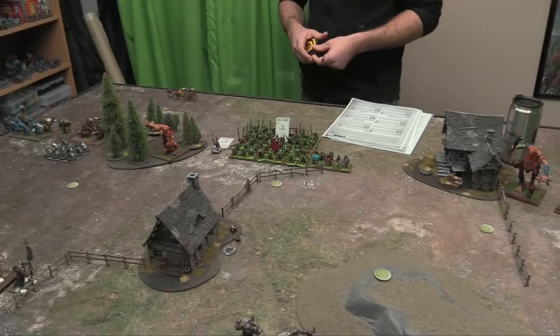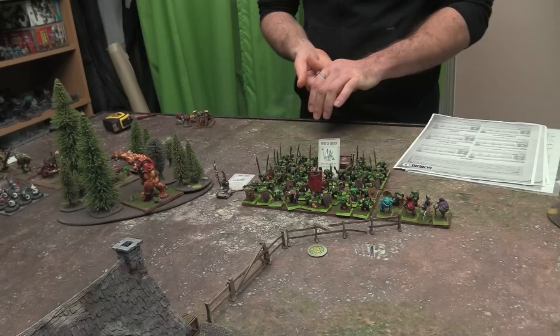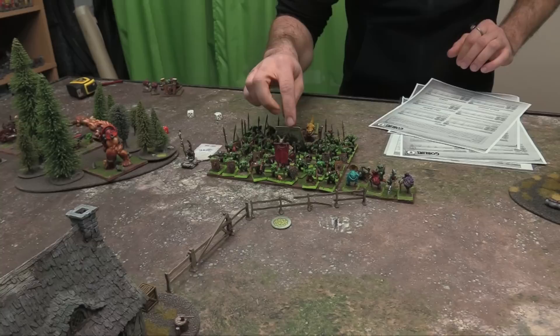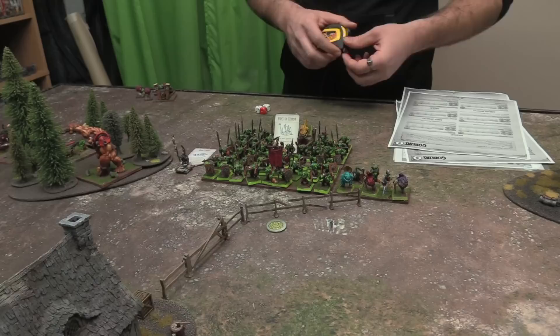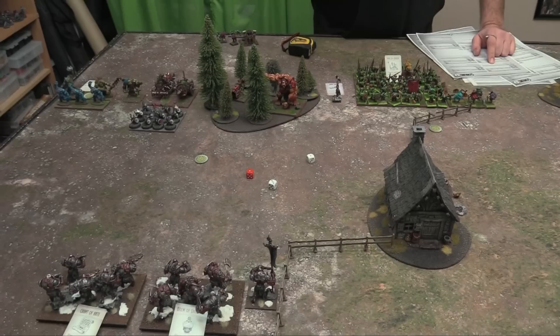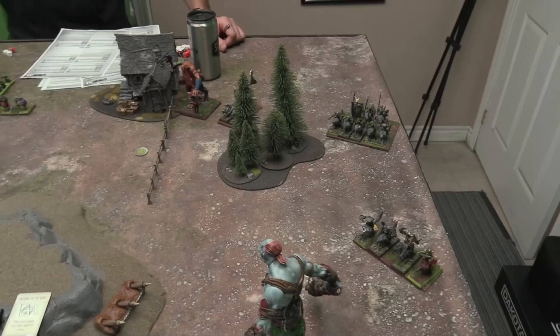Into the shooting phase. The Mop-Up Launcher fires at my big unit — it has two modes: bombard or load your own units with Mop-Ups. Rolling three attack dice at four plus: one hit, so it loads a Mop-Up. A Mop-Up can be spent during combat to roll six dice with Crushing Strength 1 hitting on the unit's melee stat. Then the lightning bolt targets my Banner Guy — three dice hitting on fours, one hit with Piercing 1, rolls a five plus needed: no wound. The War Trombone isn't quite in range. That's all the shooting.